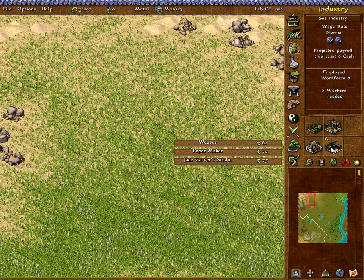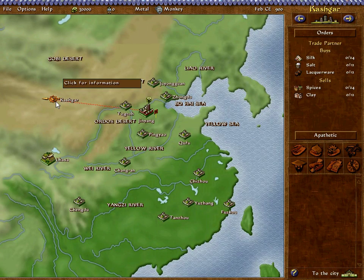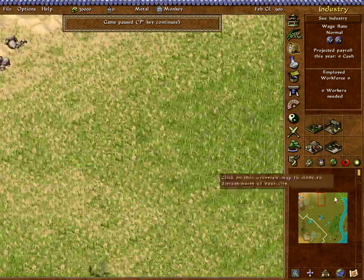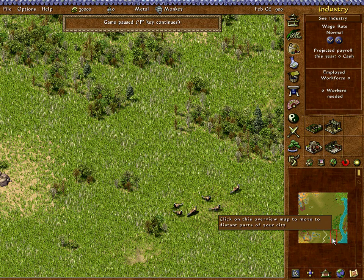Obviously the first thing that we will try to do is sell silk. Let's just go ahead and check — the trade guard buys silk. Marvelous. This means that our economy can get underway almost at the beginning of the game. The next thing to do is to look at the map. Look at your resources first, whatever resources you have, and then look at the map and decide where you will want to be playing.